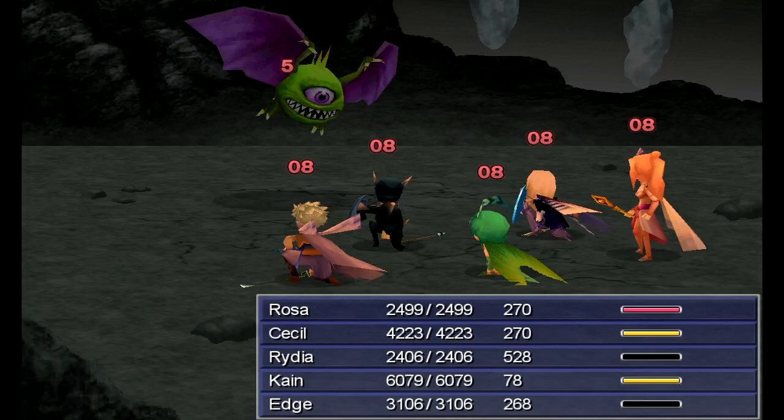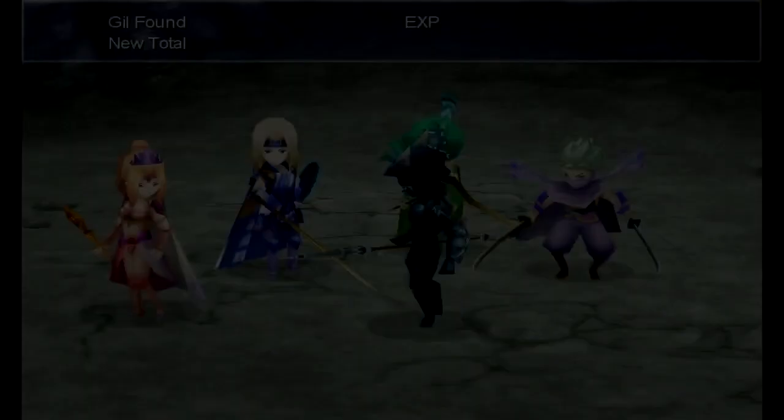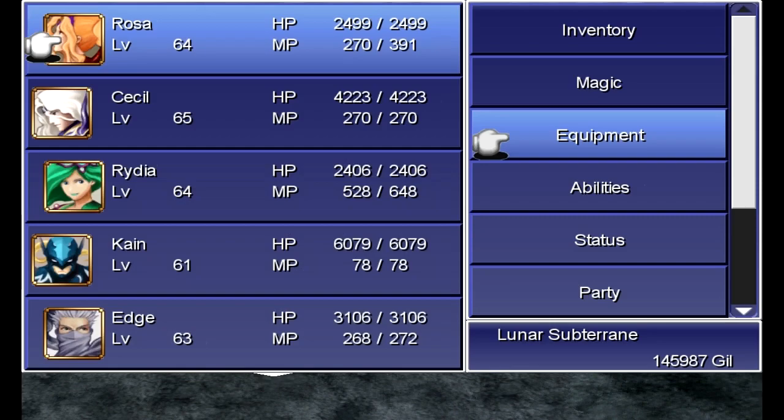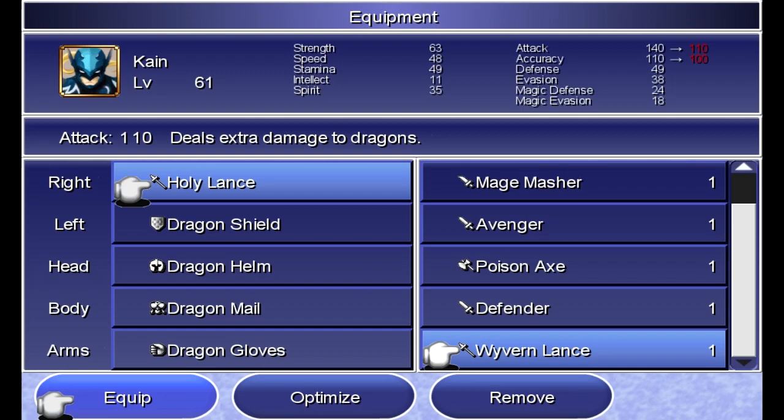The next boss fight — not so easy! We got the Holy Lance, the ultimate lance in the game. I thought it was actually a little weaker than the Wyvern Lance, but they actually buffed it up in this version! Before, even the Defender was better on Cain than the Holy Lance. We didn't take any damage there, really.